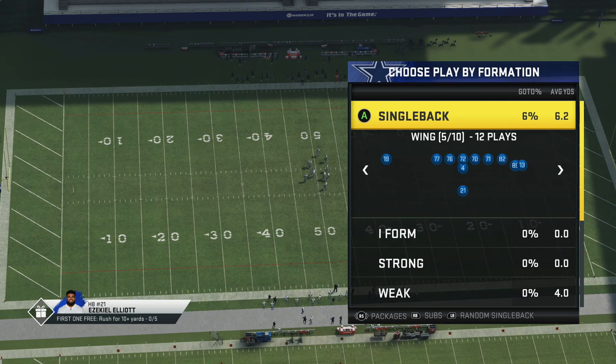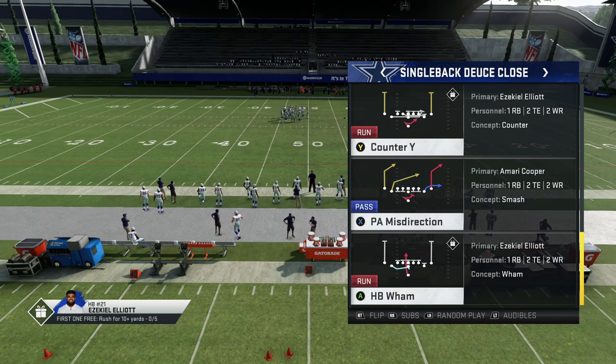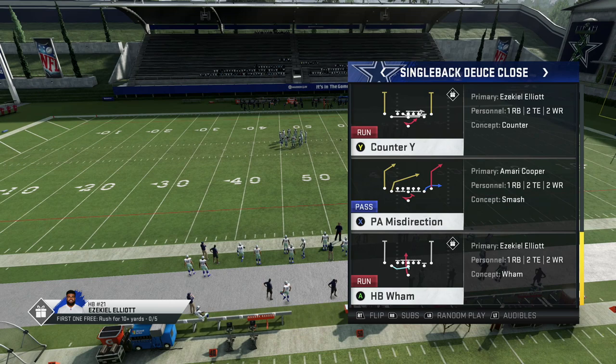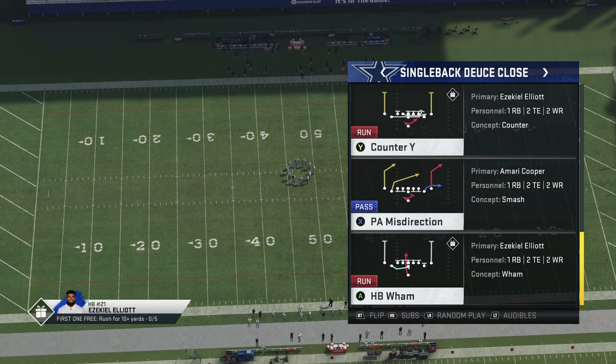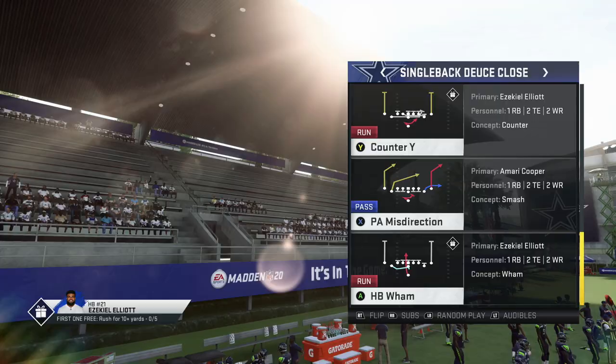If you need something to throw against cover three, I'm going to show you the route combination you need. It works better — I don't have my second controller on — but it works better when they make adjustments in cover three with cloud flats and baseline, because when people make those adjustments they take the seam flats away, which benefits you. So PA Misdirection — I'm going to flip it and run left to right — and I'll show you how to throw it against cover three.